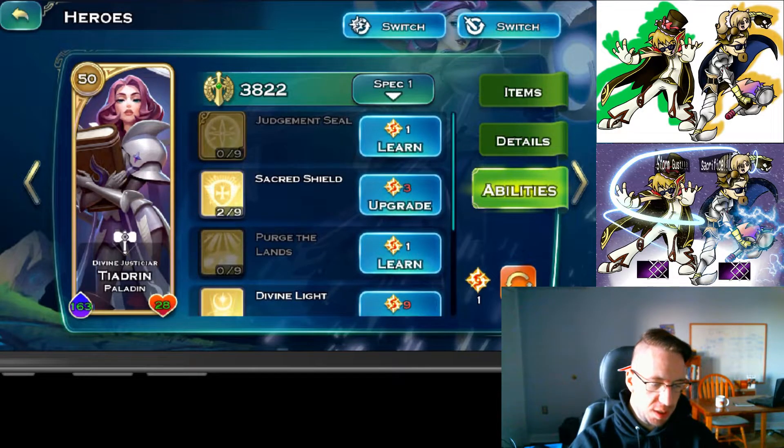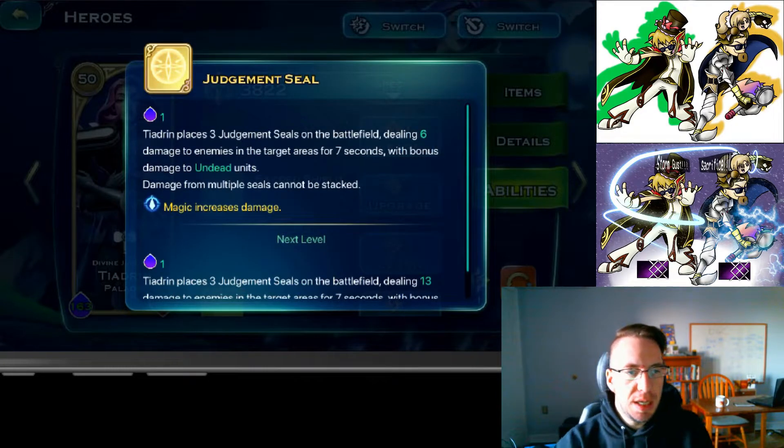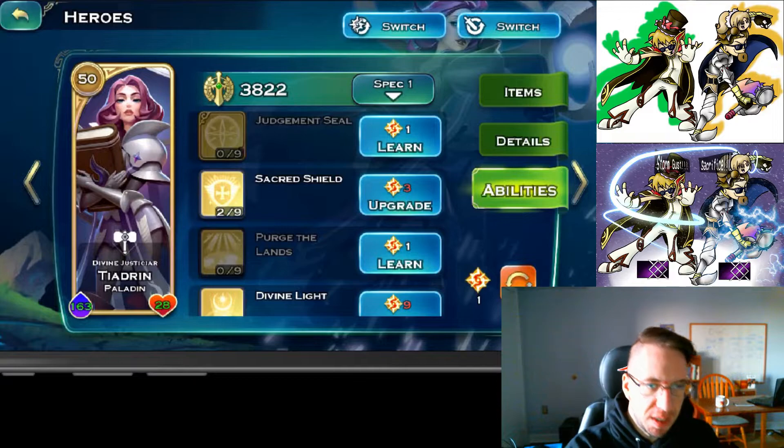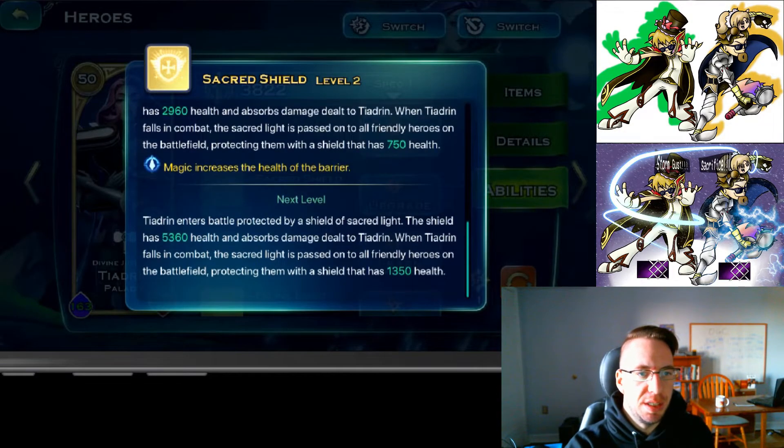Her first skill is judgment seal. It places three judgment seals on the battlefield dealing a small amount of damage in the areas for seven seconds. The damage amount increases with level, with bonus damage to undead units. Multiple seals cannot be stacked, so you have to put them all over the place. I used this when she was lower level — she has better skills.